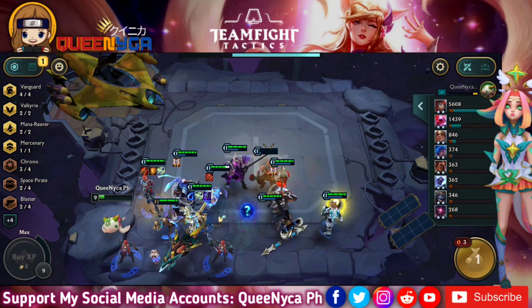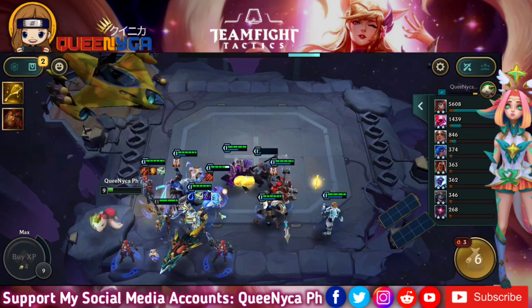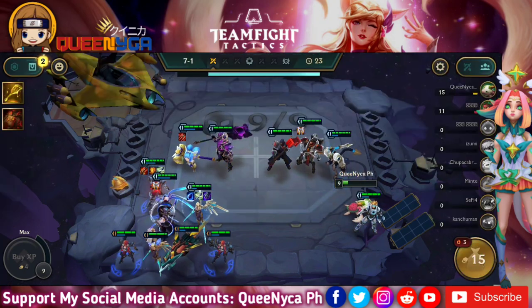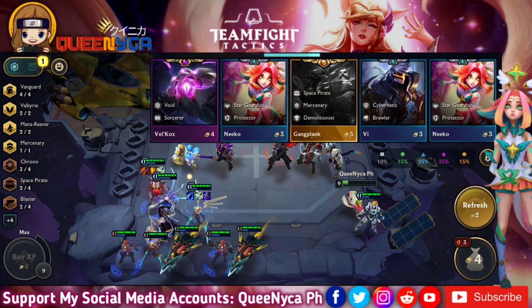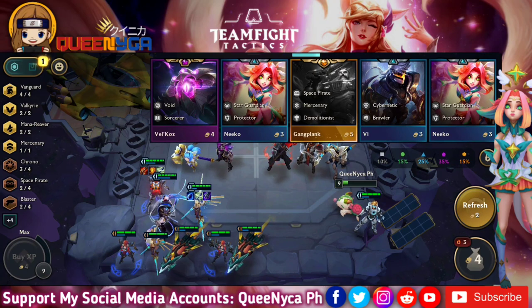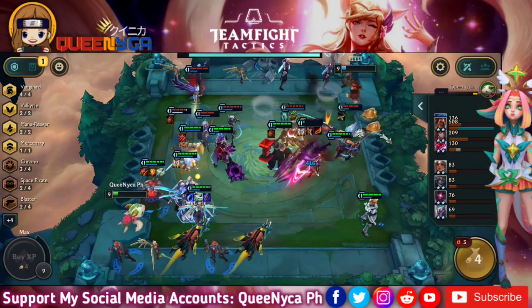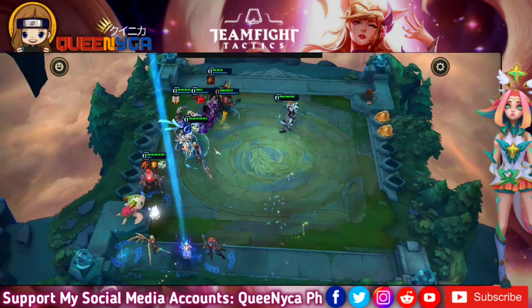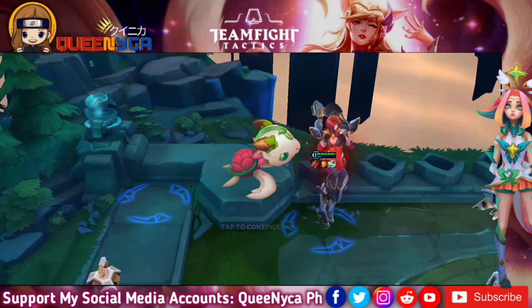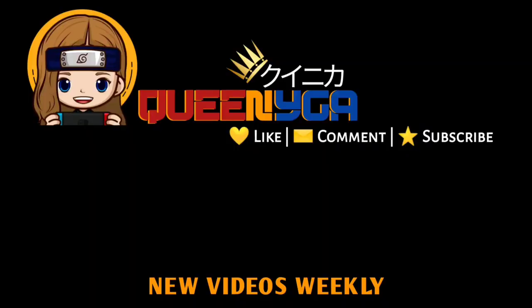My tip: in the carousel, always try to go for the items you need to combine, and memorize the item icons because sometimes they offer combined trait items. Also, try not to run a comp that another enemy player is already using, so you have more champions available in the pool. If two or three players are fighting for the same comp, it becomes very hard to two-star or three-star your champions. I hope you learned a lot — don't forget to subscribe and give this video a like. Thank you so much!